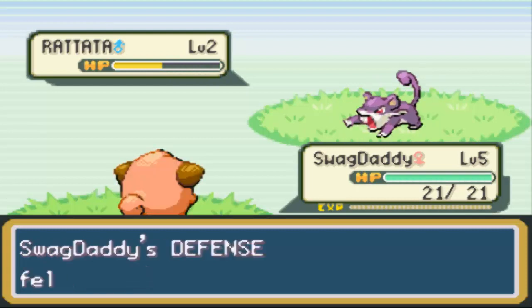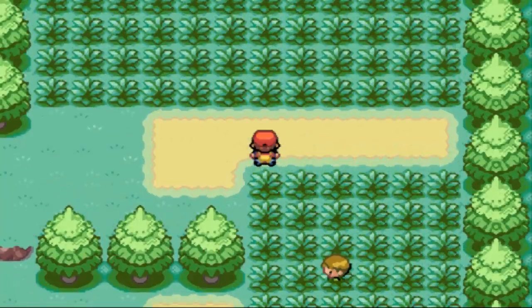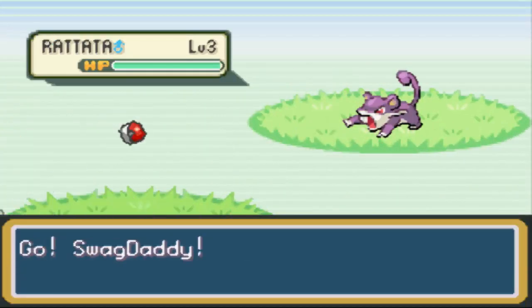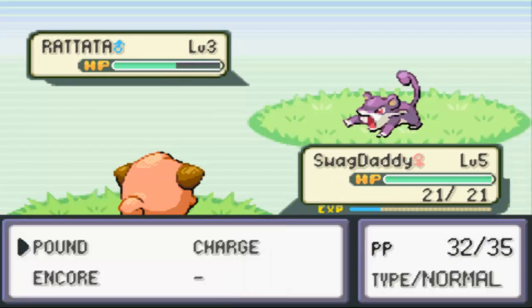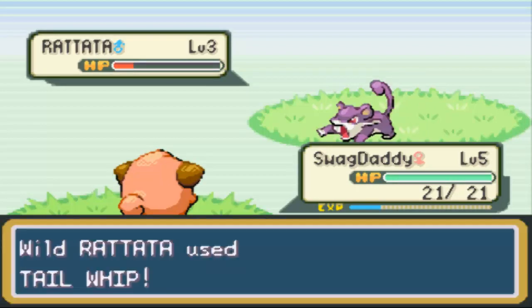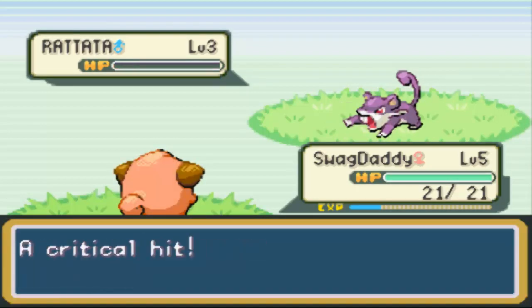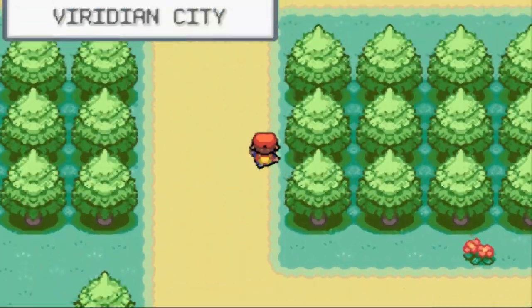That's actually not that bad of damage. I wonder if they'll level up quickly. That was a level 2 Rattata, to be fair. But still, that wasn't a lot of XP for that. Maybe we can 2-hit it? Nope. Hopefully its defense is good enough to take a hit. It just wants to keep Tail Whipping — that's perfectly fine by me. Why's the last hit always got to be a crit?